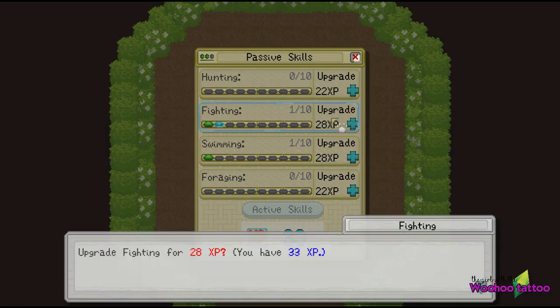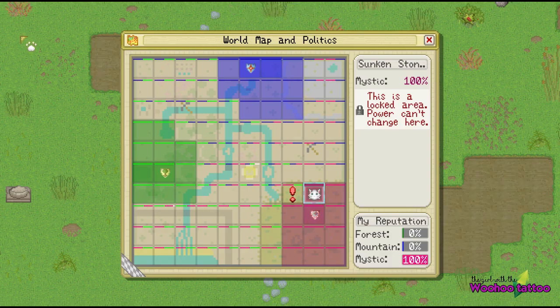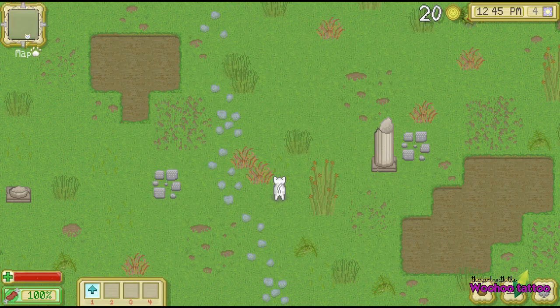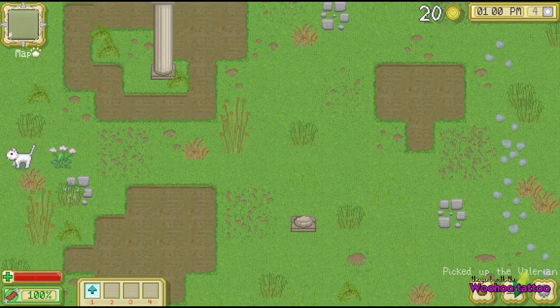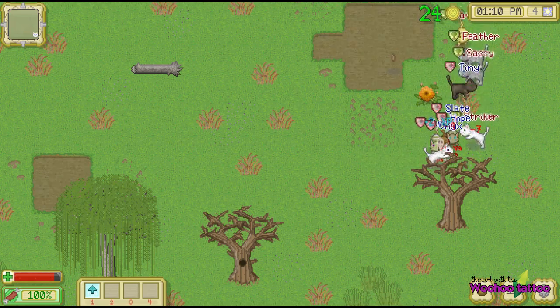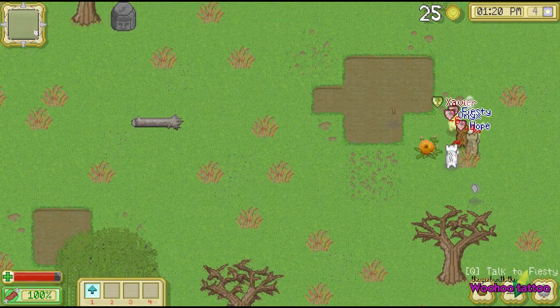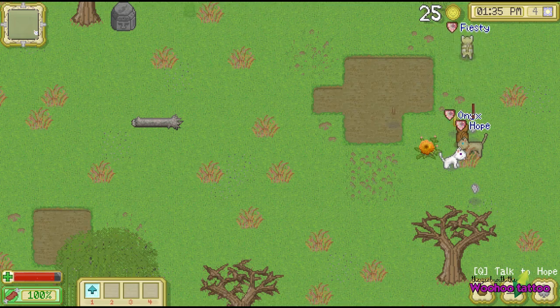Just like any normal RPG you've got your map, your inventory, and your skills, which can be upgraded throughout your adventure. As you start to explore this enormous open world, similar to Stardew Valley, the day will change as time goes by. Your cat will get hungry so you need to hunt, and then you'll get tired so you need to spend the night in your den.